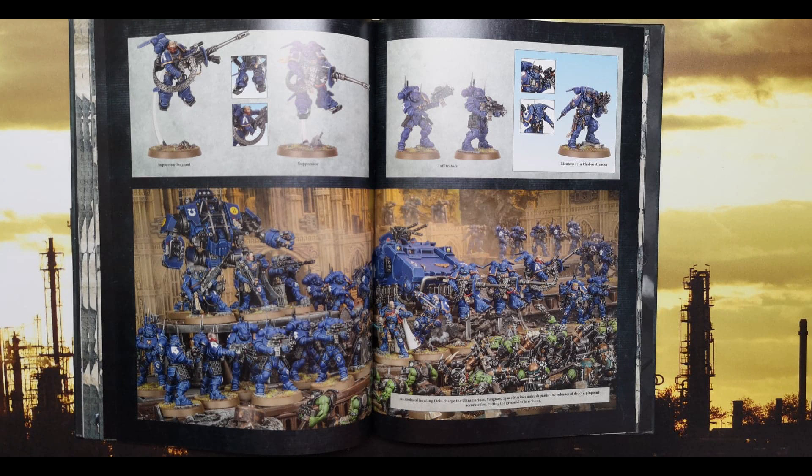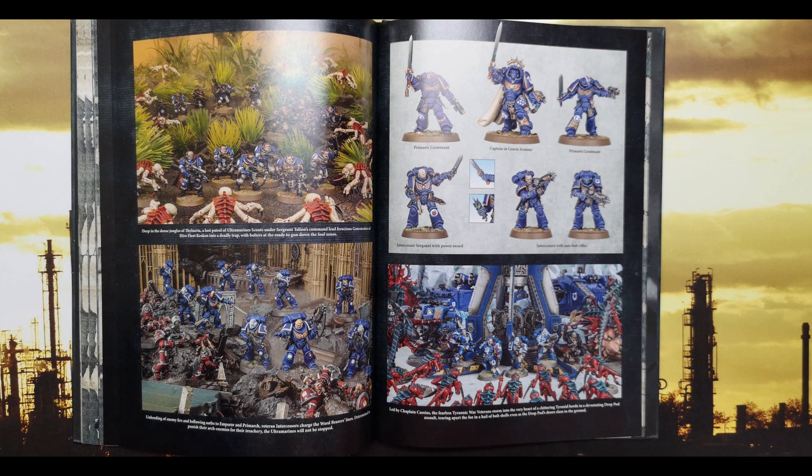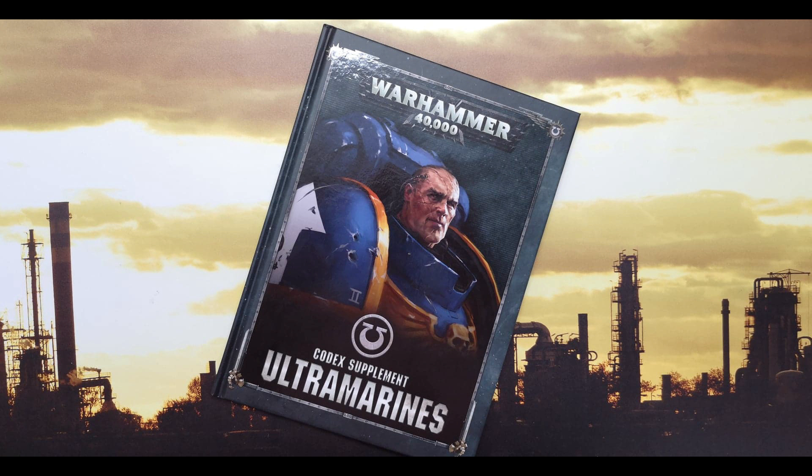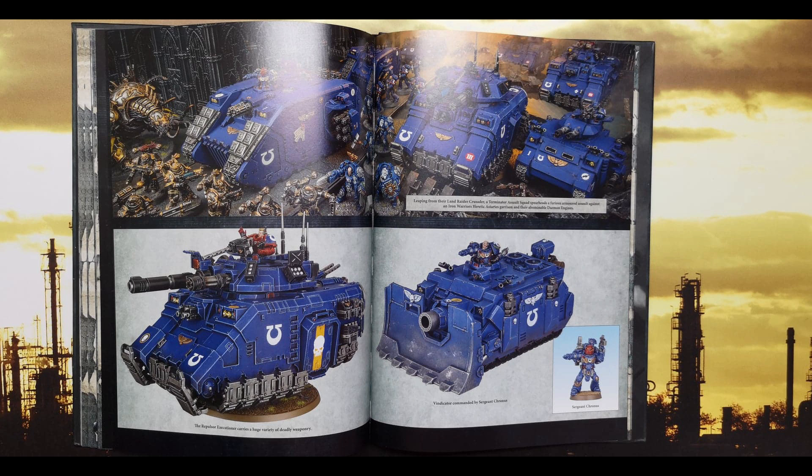There are some good ones there. Special Issue Wargear is for successor chapters — though Ultramarines can still take it. The Adamantine Mantle — when the model with the relic loses a wound, roll a D6; on a 5+ the wound is not lost. Artificer Armor gives a 2+ normal save and 5+ invulnerable save. Master-Crafted Weapon adds one to damage. Digital Weapons — a nice throwback to 7th edition: the model can make one additional attack using a close combat weapon profile; if a hit is scored, the target suffers one mortal wound and the attack sequence ends.